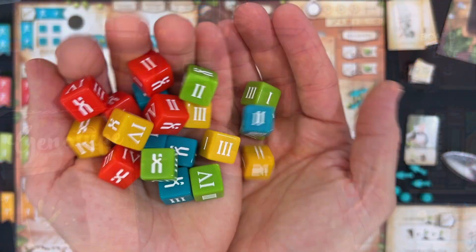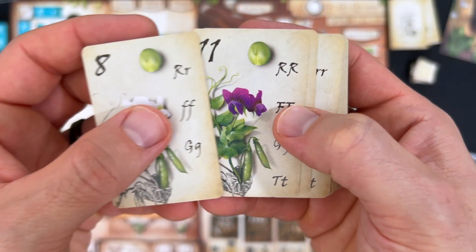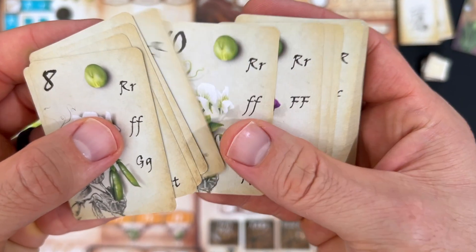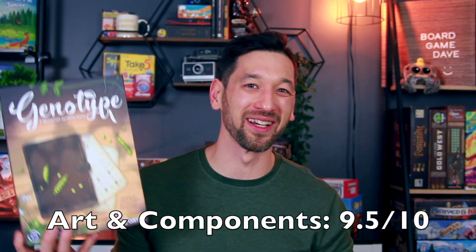Now that you've got a general idea of how to play, let's go through my seven-point criteria, starting with art and components. The art and components in this game are absolutely superb. I love the custom dice, the unique wooden tokens, the super nice cards, and the gorgeous art. It really doesn't get much better — besides maybe some metal coins, which I've added from my own collection. I give it a nine and a half for art and components.